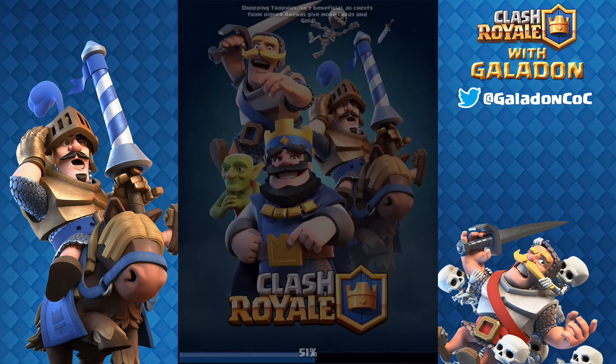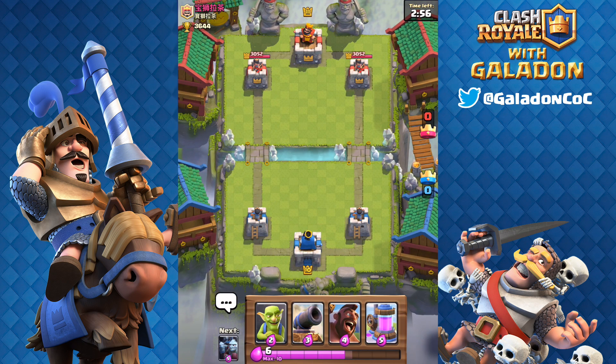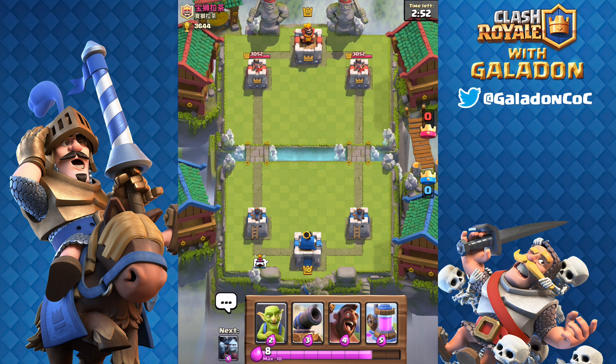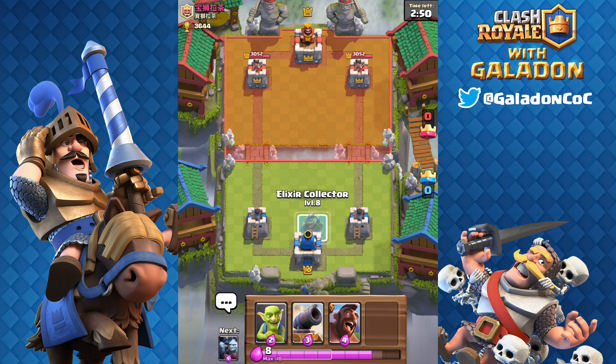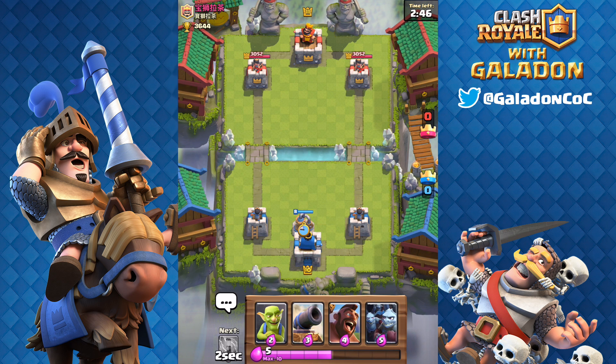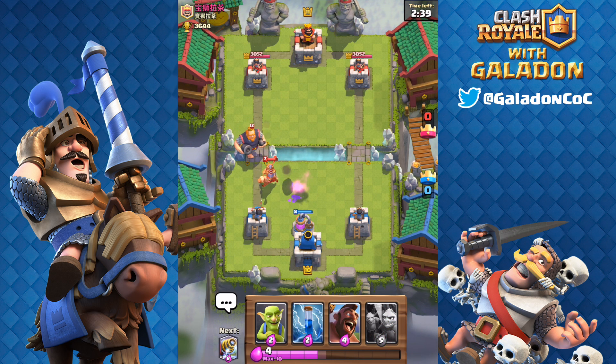He used Sparky to replace a Royal Giant in his hog cycle deck, so this is a pretty unique deck combination. Peter is a level 10 facing a level 11 player with a brand new deck he's never used. Hog cycle — pretty standard hog cycle — except he's got a Sparky in there. Some of these smaller cards, the minions, might work out to help protect that Sparky, but we will see.